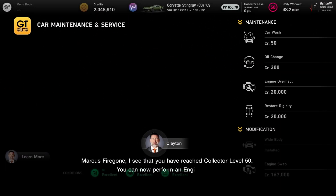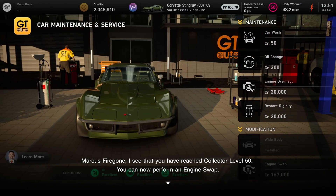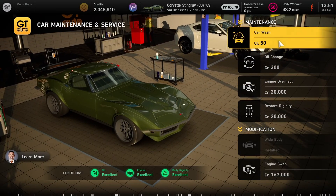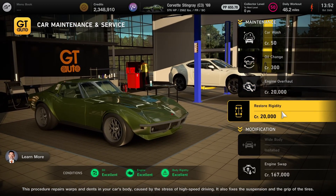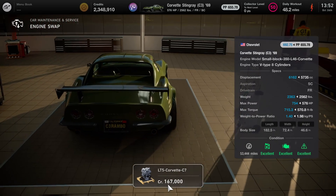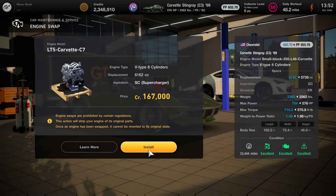Now let's do an engine swap and then run the same race again and compare our times. You have to be at collector level 50 in order to do an engine swap. So one way to quickly get there is to purchase a lot of cars. We can put the LT5 Corvette engine from the C7 into it — that's going to cost us another $167,000.